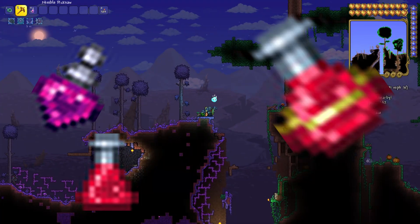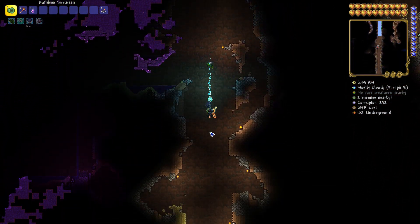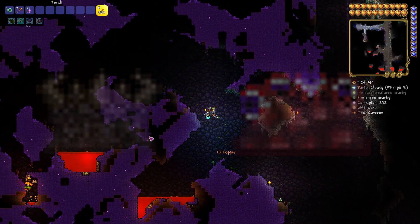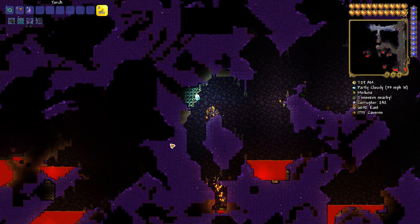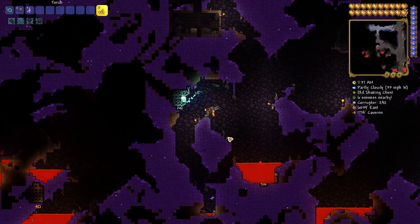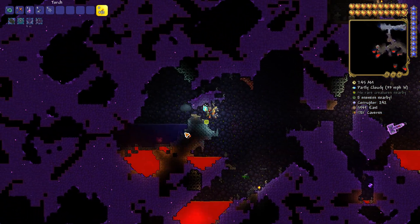There are already hundreds of potions in Terraria which help the player do things quicker or improve efficiency during mining, fighting bosses, looting, fishing, and building. However, one difficult issue has always been the spread of the evil biome — either the Corruption or the Crimson — in your world. The evil biomes spread to regular grass blocks and corrupt them, making your world look ugly and making NPCs not want to live in their housing. The new Biome Sight Potion helps fix this by illuminating corrupt blocks and showing the player the areas which need to be purified.